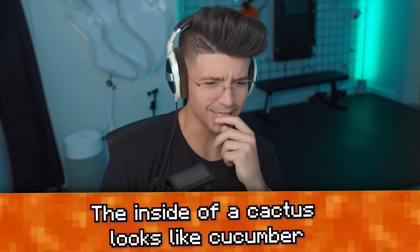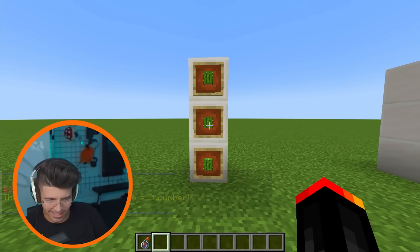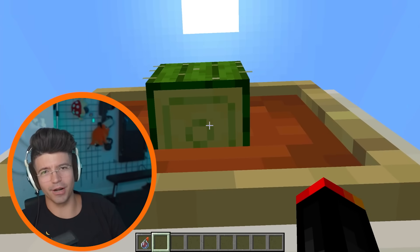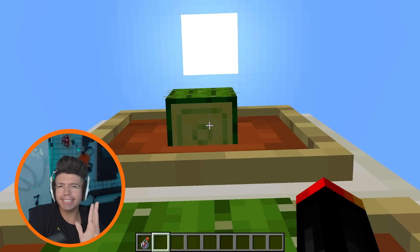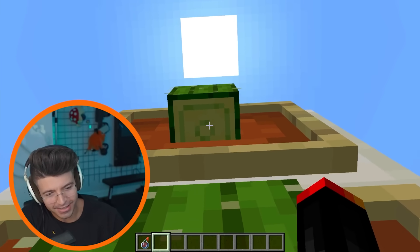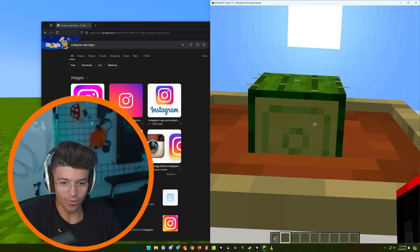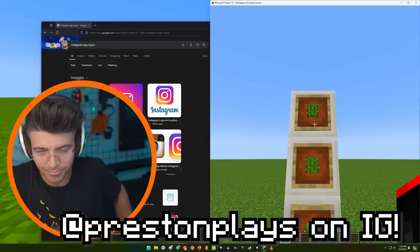Cactus — the inside looks like a cucumber. Those are fighting words, Chief. That looks like the Instagram logo, or maybe the old Instagram logo. The old Instagram logo would look like this on your phone. It doesn't look like a cucumber — it looks like the head of the cucumber. I do kind of see it right there. If there was another dot right there, that would literally be the Instagram logo. Following me on Instagram.